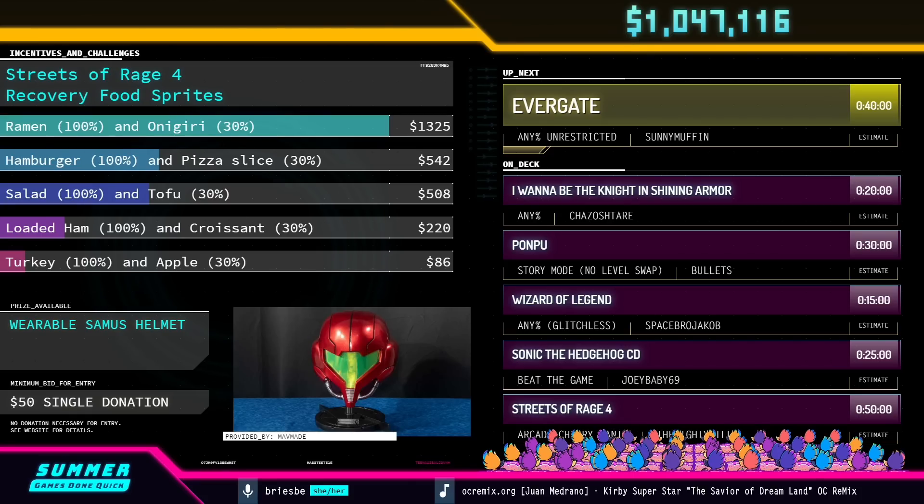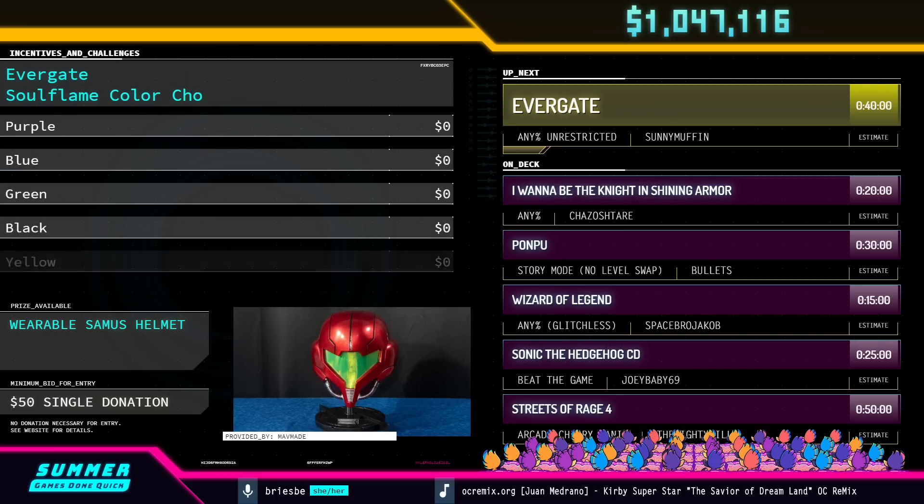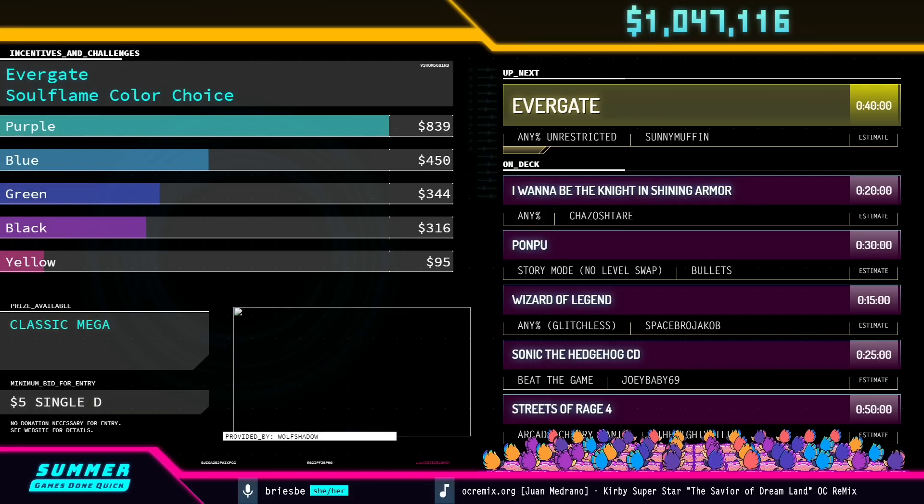Welcome back to Summer Games Done Quick 2021 Online. We are not going to wait to get the hype going for this one — we are headed into Evergate with Sunny Muffin. Best of luck!